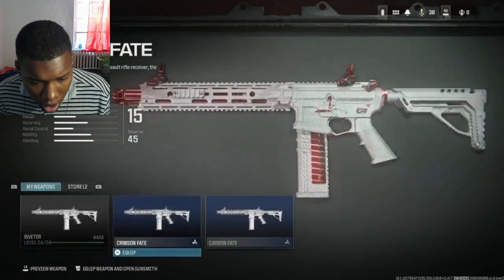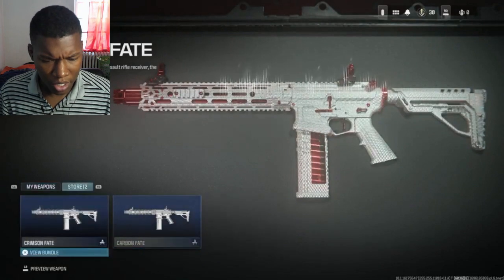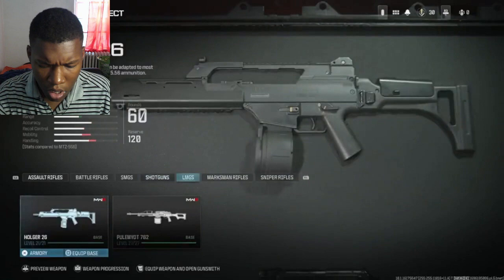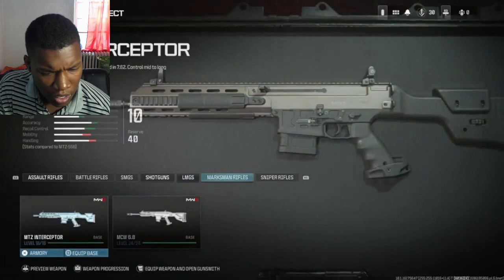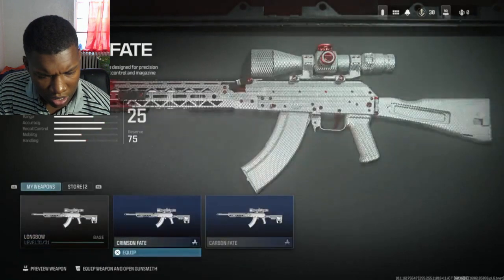Then we have the Rival 9 SMG, the Striker — everyone loves the Striker — and the Striker 45. For shotguns, the first one is the Riveter, which is interesting because it's on an assault rifle platform, and the other is the Lockwood 680, which we've already seen in the Modern Warfare games. Moving over to LMGs, we have the Holger 26 and the Pulemyot 762. For marksman rifles, we have the MTZ Interceptor and the MCW 6.8.